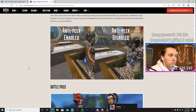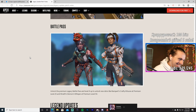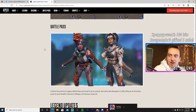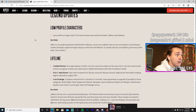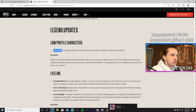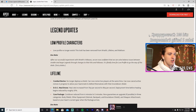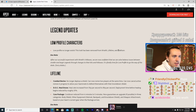Wraith gets another legendary skin in the battle pass — I'm so excited to see that video. Legend updates: Low Profile no longer exists. This trait has been removed from Wraith, Lifeline, and Wattson. After the successful experiment with Wraith's hitboxes, they're now confident they can solve balance issues between smaller and larger legends through changes to their kits and hitboxes instead.